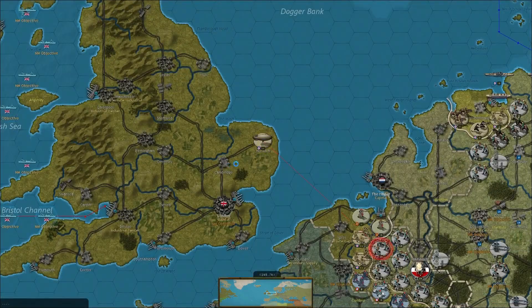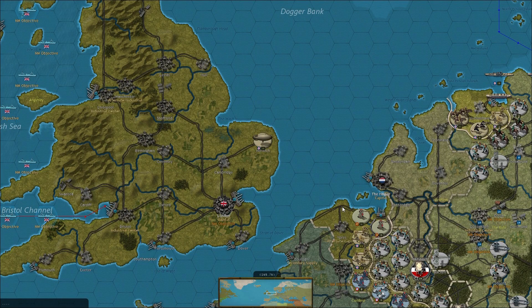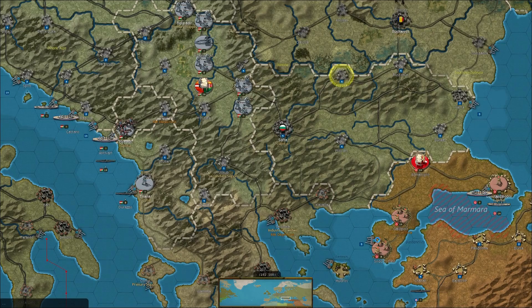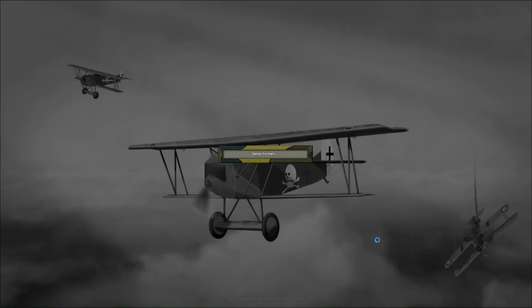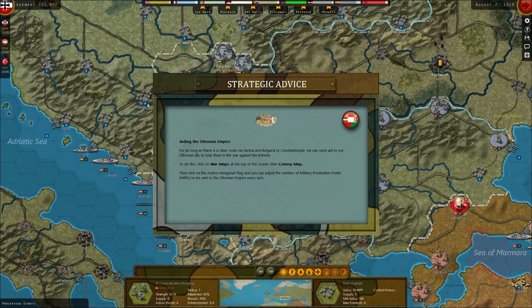I'm a bit worried he could be ahead on the artillery research game against us. Once those artillery get researched up they're going to be immensely powerful. But the Bulgarians are in! That's going to really help us out. Did a little bit of damage to the Russian convoys again. Bulgaria's in, and we did get those extra points from Serbia surrendering for the Austrians.